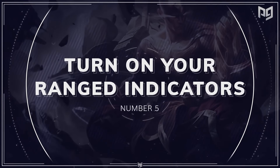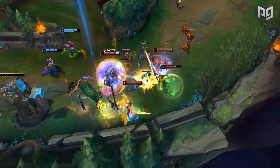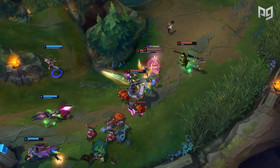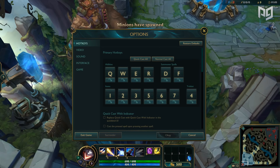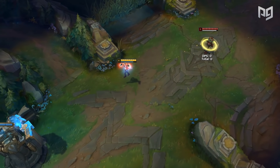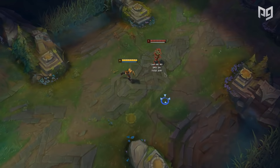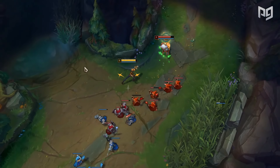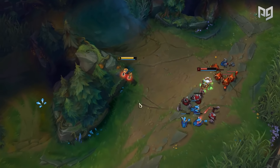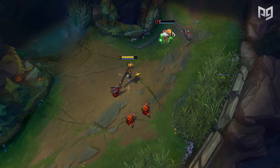Next up at number five is Turn On Your Ranged Indicators. If you just cannot seem to grasp how to quick cast efficiently and effectively, then try this setting. Go into your settings, quick cast every ability, and then click the small box underneath which says 'Replace quick cast with indicator in the quick bind UI.' This finds a middle ground between full quick cast and normal casting — whenever you hold down an ability, it shows the normal cast range indicator but fires the ability as if it were quick casted. It can be slightly slower than traditional quick cast, but it's a better option for those who don't like smart casting. Make sure to try both and choose at least one in your ranked games.